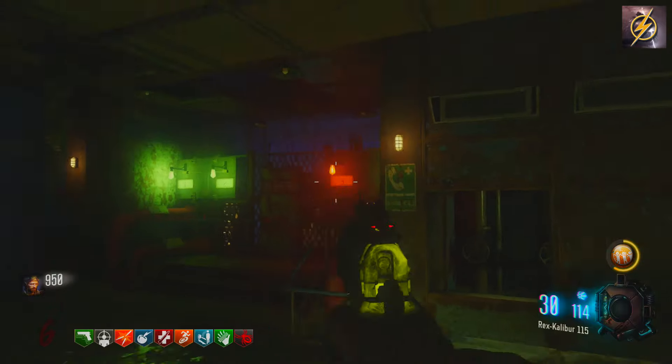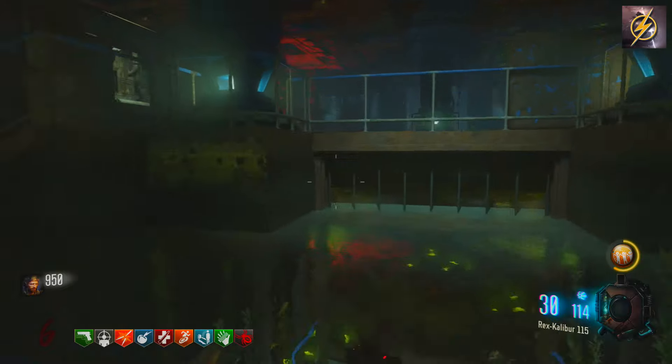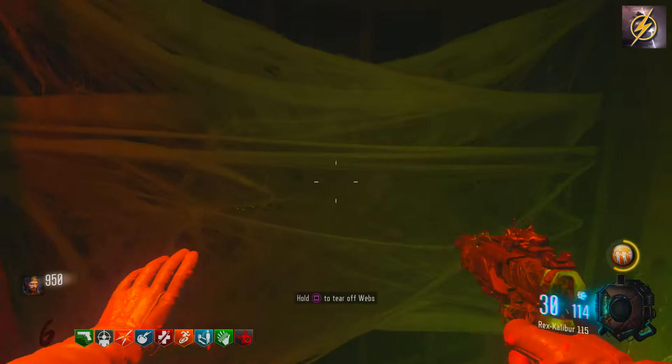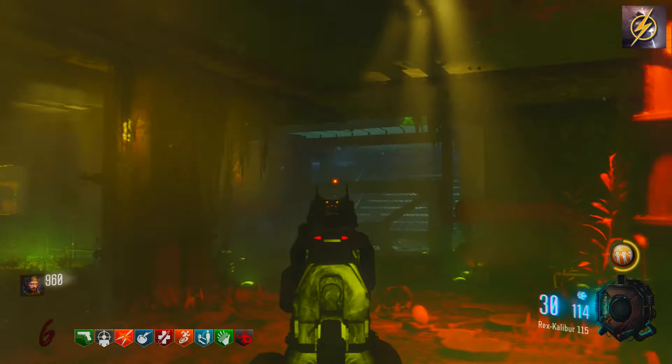Right opposite you, you will see the power button. However, you cannot turn that on quite yet. You need to do one more step before you can turn the power on. It's temporary after you do one laboratory, then you get a second, then you get it permanently.